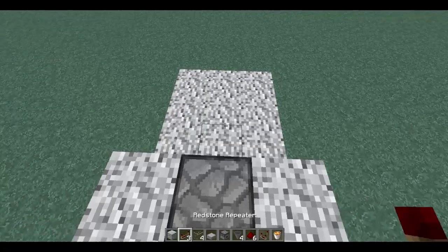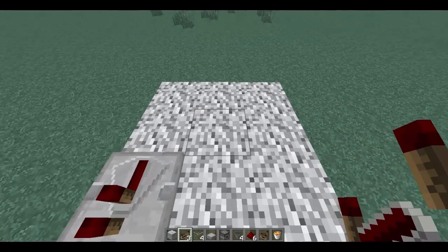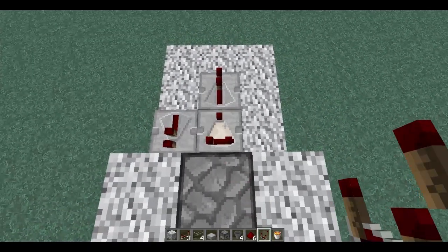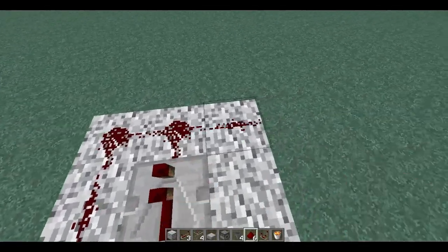Then you will need to put a redstone repeater facing a block on the side, a redstone repeater facing away, and then also a redstone comparator that is clicked. You will also want to put redstone along all of the sides like so.